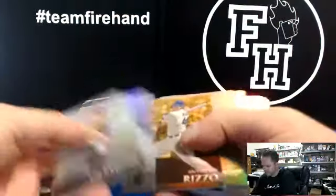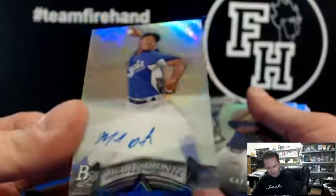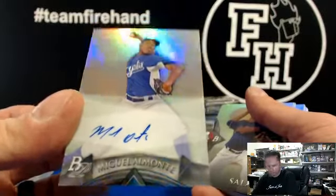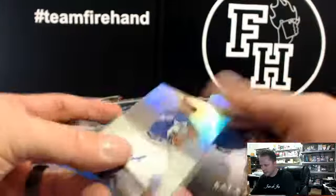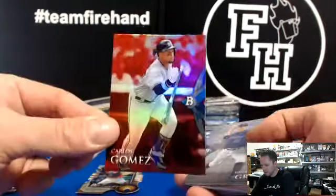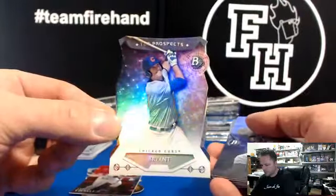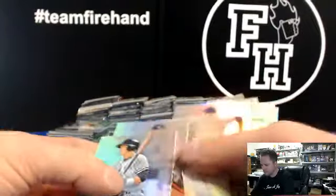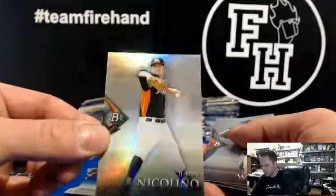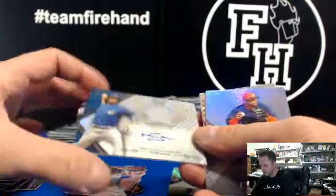Alright, here we go. Gold Anthony Rizzo. We got Miguel Almonte for our first autograph for the Kansas City Royals. There you go, JB Woods 44, first blood — Miguel Almonte autograph. Die-cut Christian Bettencourt, the Braves. Carlos Gomez Red, that's one per box for the Brewers. Die-cut Chris Bryant for the Cubbies. Justin Nicolino Chrome Refractor for the Marlins. Jose Reyes Blue. Marcus Stroman autographed jersey for the Blue Jays.